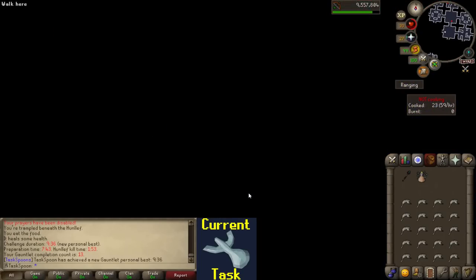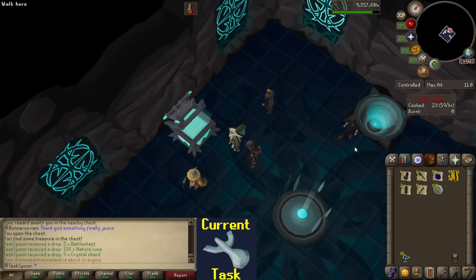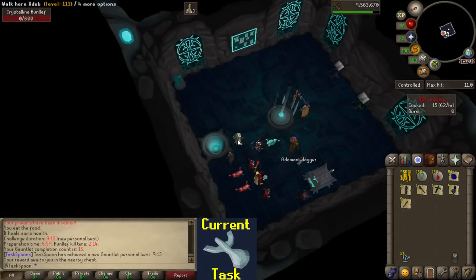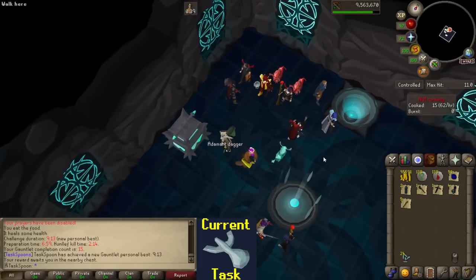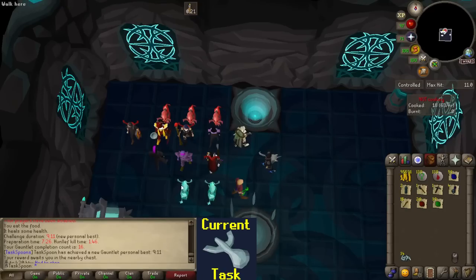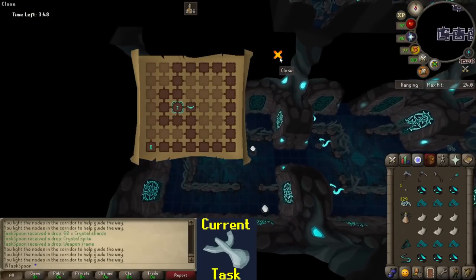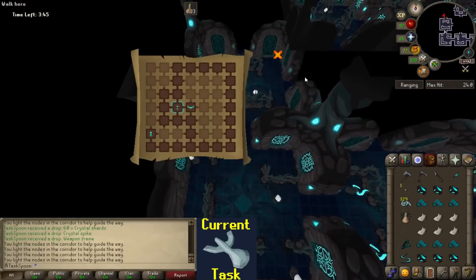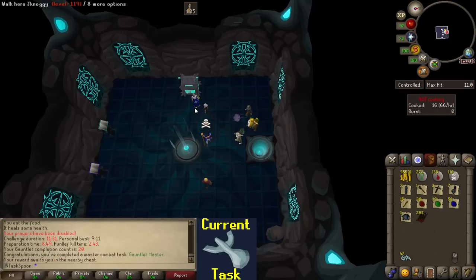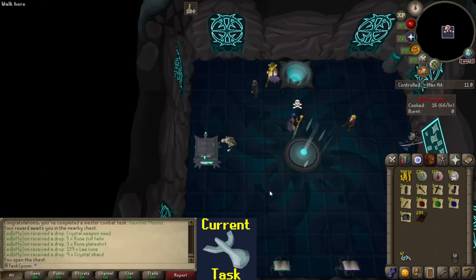That fell fast - that has to be a new PB. Heck yeah, 9:36. No loot though. We're gaming now - that has to be a PB, 9:13. Look at me go. Give me the item. That was actually a two-second PB - I didn't even notice. Cool. Hello, game? Where are the drops? Please? Any day now? And they actually exist - there's the 20 KC task, I'm assuming. And we're gonna get the drop. Never mind.